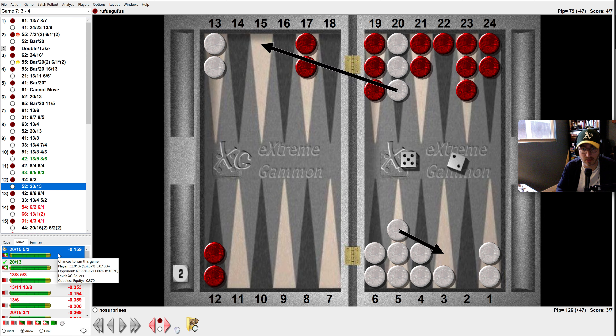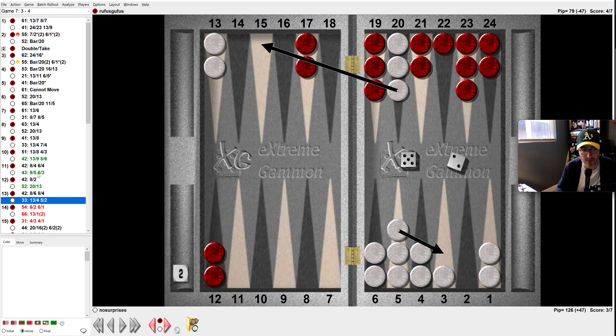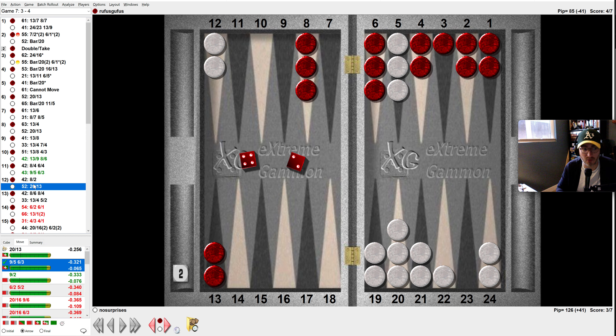I should have just got more contact here — just go for it. We've got the five point, we're not really going to get gammoned. Should have just gone for more contact, but it's funny — it's the wrong play here but the right play there. The difference is we can make our three point. Now he clears that point, so now he's going to be in trouble — he might leave us a shot.